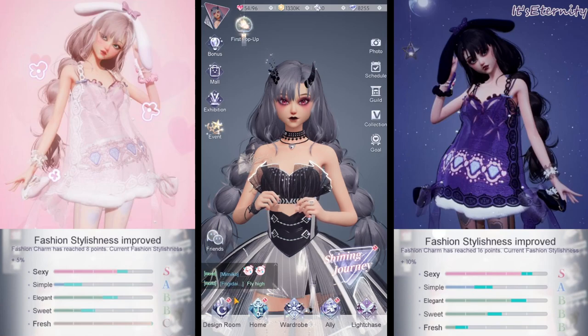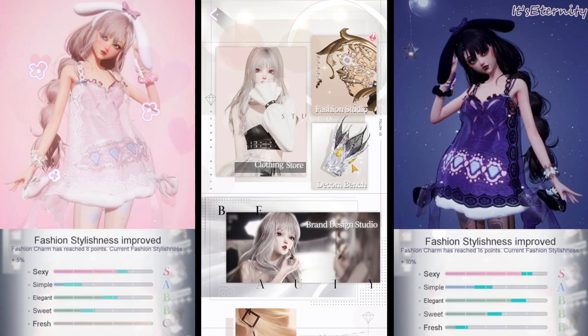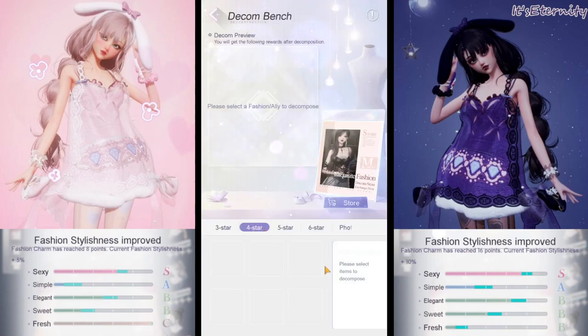I'm going to show you where you find the decomp bench. You go to design room and here it is. So you can decompose copies of your outfits to get materials to dye them.